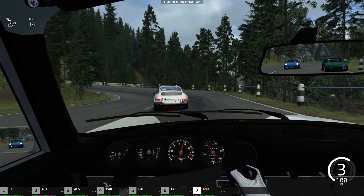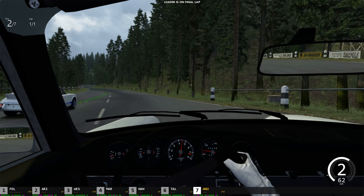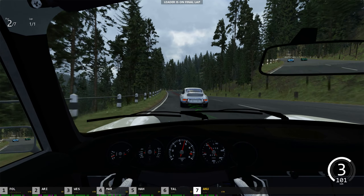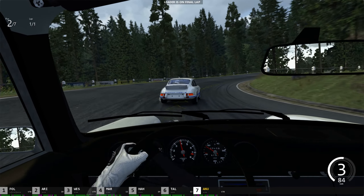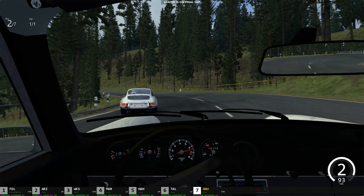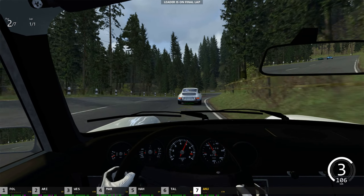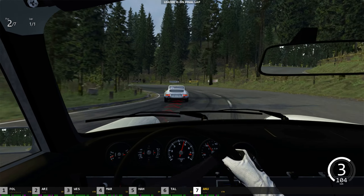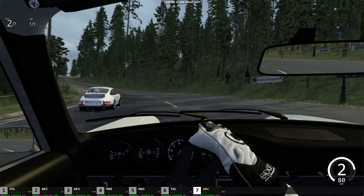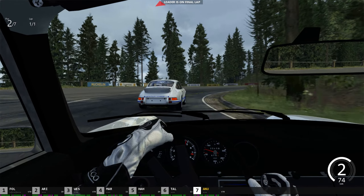One thing about the turbos — they have lag. These are old turbo cars so they lag like anything. In these sections we have the upper hand with the Carrera RS because we are naturally aspirated. Look at my mirror — those cars are struggling. Whenever the RPM is not high they can't do anything. This is the advantage of a naturally aspirated engine: you have lower power but ample torque even in the low RPM zone — two, three, four thousand.